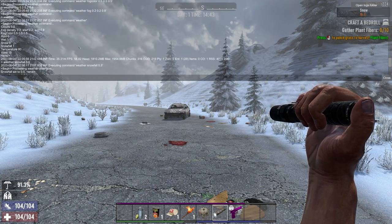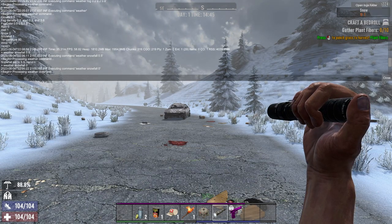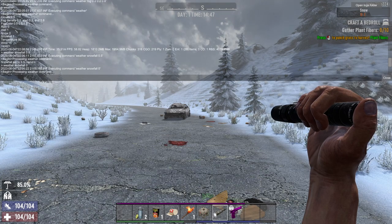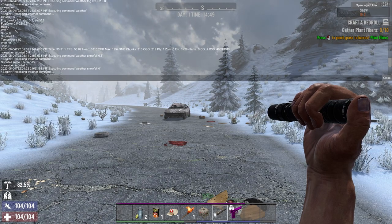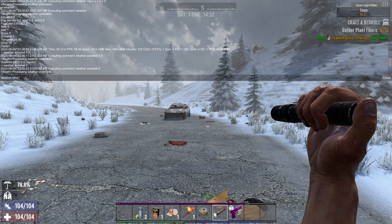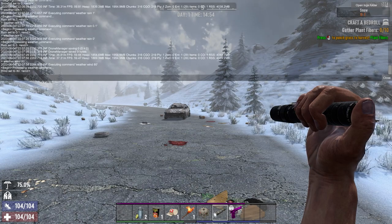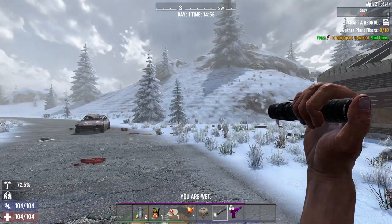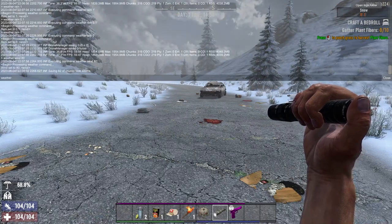Now here's one I thought was really cool: 'weather wind'. If I turn the wind to 80, you can see the bushes getting blown all around, and the trees bending right around. That's something I didn't even know was a thing inside this game. Temperature also has something to do with your clothing — if it's high, your character is hot; if it's low, they're cold.